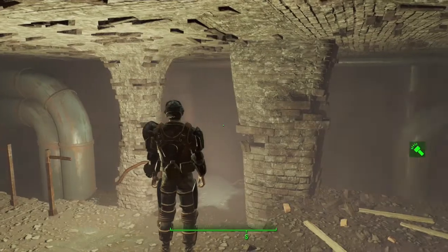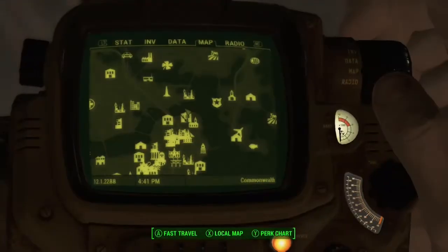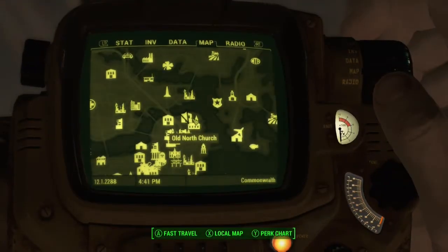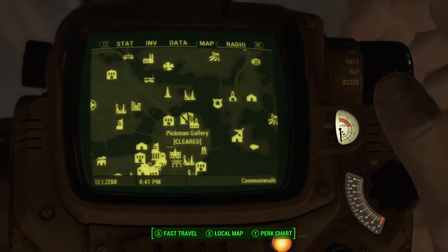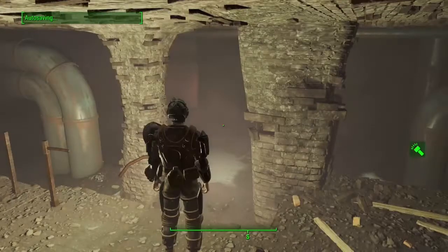What's up guys, Bear Block Gaming here. Today we are at Pickman's Gallery getting the Lockpick bobblehead. Pickman's Gallery is just southeast of Bunker Hill — it's full of raiders and satanic paintings.